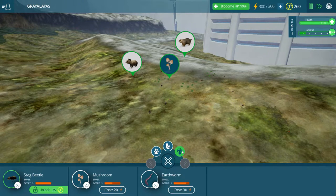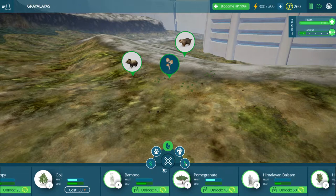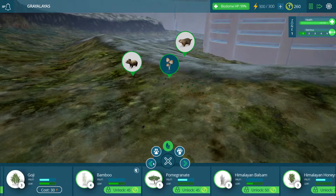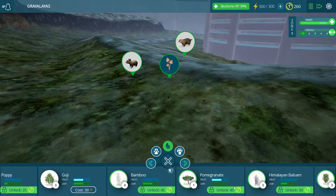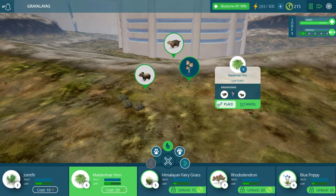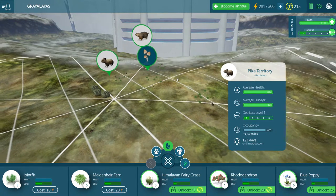I want to unlock goji — that sounds awesome — and I want to unlock some trees. What I'm going to do is save some of my Tidocoins so that you guys can tell me what you want me to unlock. Let's unlock the pomegranate — yeah, another fruit tree. Okay guys, we've got 215 Tidocoins left. There's still a bunch of things to unlock, so leave in the comments what you want me to unlock next. For right now though, let's start putting down some grasses. I do want to get some things for all these little guys to eat — let's check their hunger. Everyone's pretty good.